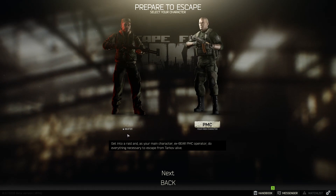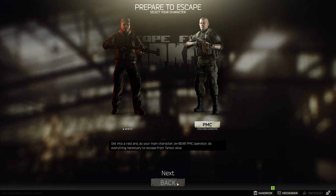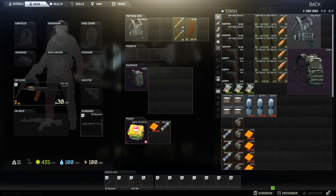Now, as you can see, I did a scav run, which is like the randomizer — it just gives you a random loadout and you go in with that. The PMC, you get to equip with stuff you want. This is what I started with. I put the bandages and medkit in here, but I'm just going to take the starting loadout in with me because I have no idea what I'm doing.